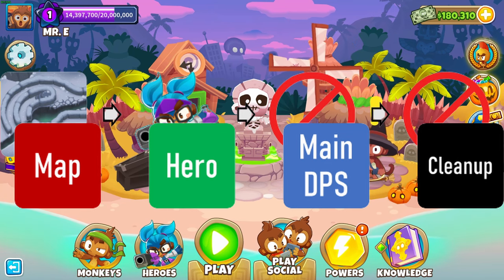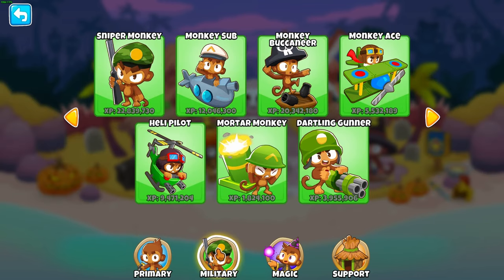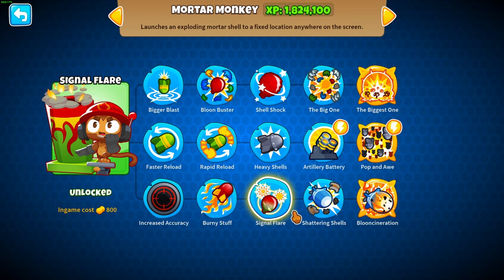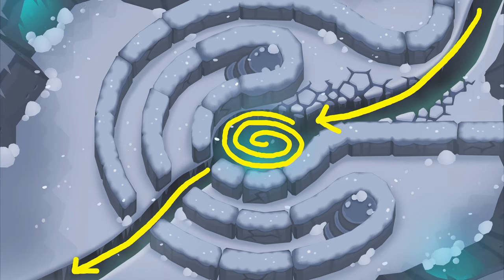The next step is to choose our main DPS. In BTD6, main DPS is really the single tower that's going to do most of your Moab damage after round 80 in Chimps. If we look at bottom path Mortar, which gets buffed by Gwen, we can see that Bloonsync is a really good choice — not only because it has synergy with our hero, but also because it has good synergy with the map, taking advantage of that middle area that the balloons spin around in.